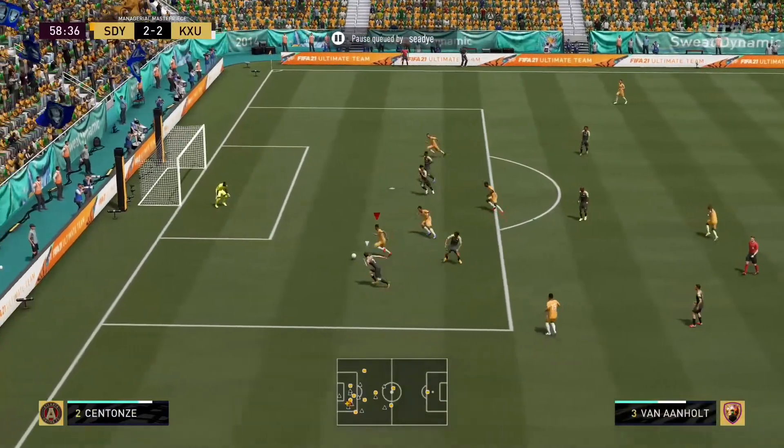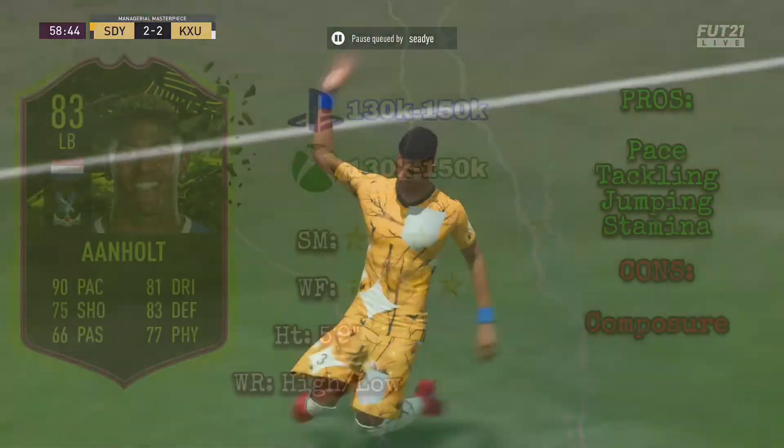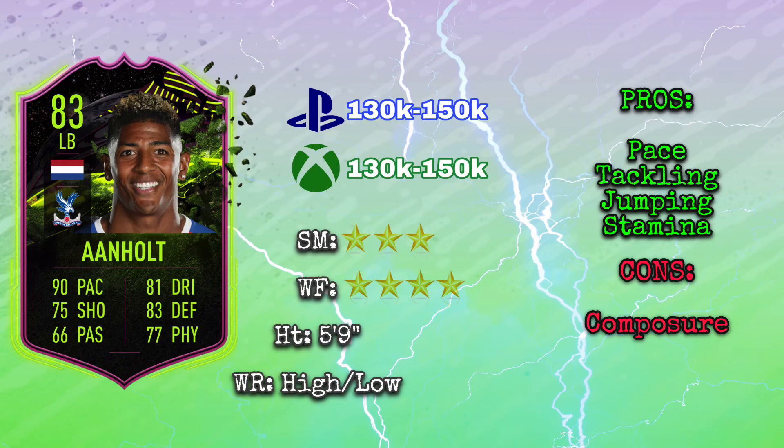Physically, he's got some decent stats here as well — 81 aggression, which is good, and 86 stamina, which is important for a fullback running up and down that line, so he'll last the full game. And then 95 jumping, which could be pretty useful playing out of the back if you like to chip it out wide to your fullbacks and then head it.